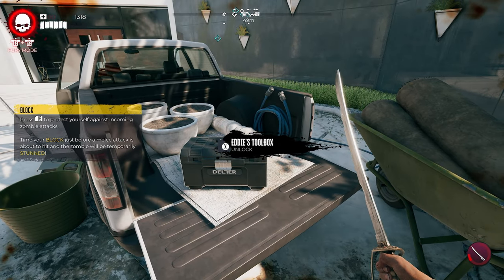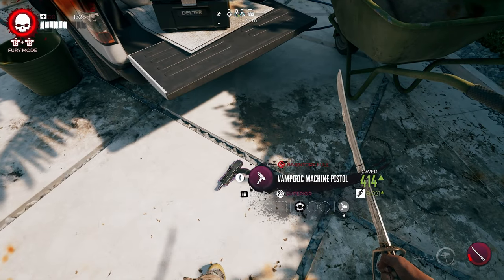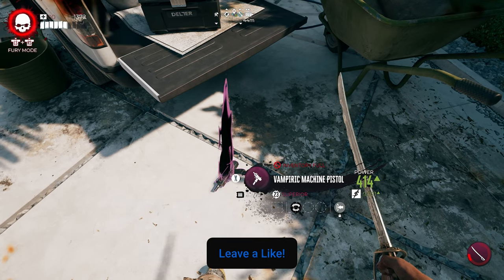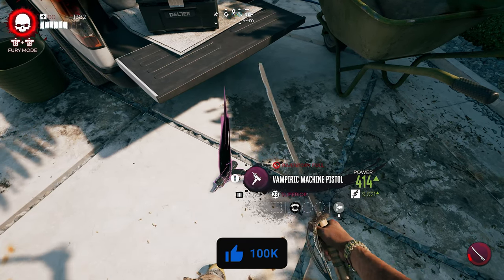And now that we're back to the truck, we can open Eddie's toolbox, and inside we'll get the vampiric machine pistol. But this is how to find the landscaper's keys here in Bel Air in Dead Island 2.